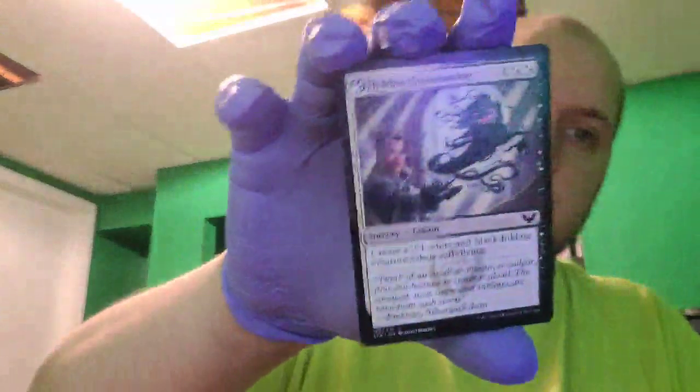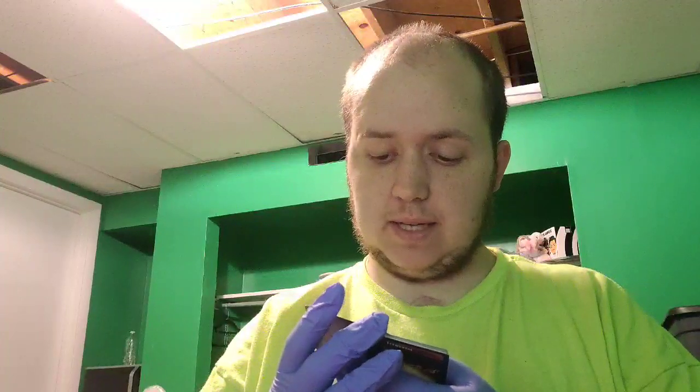Looks like we have one White Inkling Summoning — it's a sorcery lesson. Create a 2/1 white and black inkling creature token with flying. It costs two mana of either white or black, plus one of any color to summon. Then a green Field Trip — a sorcery card. Search your library for a basic forest card, put it onto the battlefield tapped, then shuffle. It has learn: you may reveal a lesson card from outside the game and put it into your hand, or discard a card and draw a card.